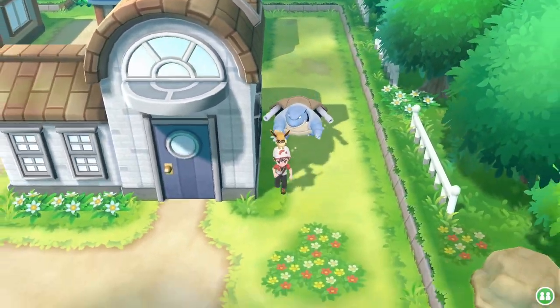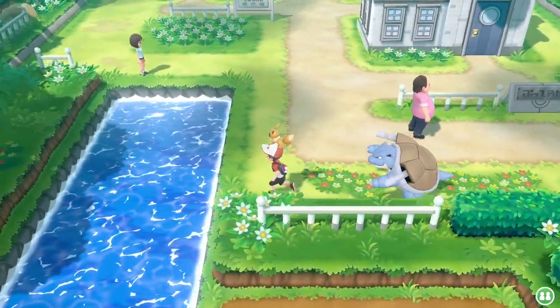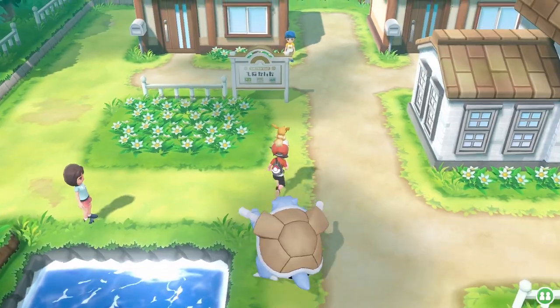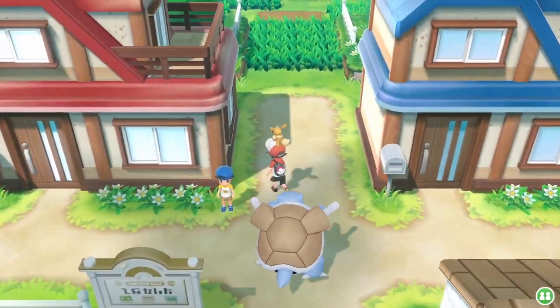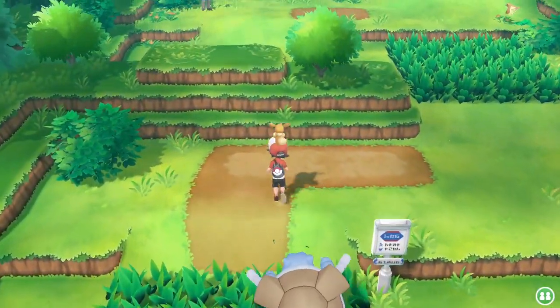Say Blastoise is a Pokémon that you can ride on water — well then you can't have a water route adjacent to your starting town and have Squirtle as one of your starter options, because someone is going to raise that Squirtle all the way into a Blastoise without going anywhere else first. Or I guess you could design your game in a way that allows for that possibility without breaking everything else.